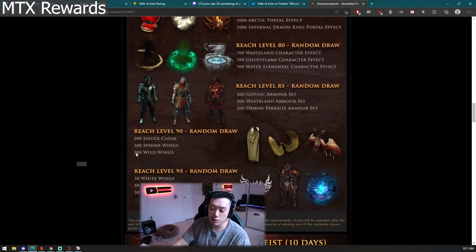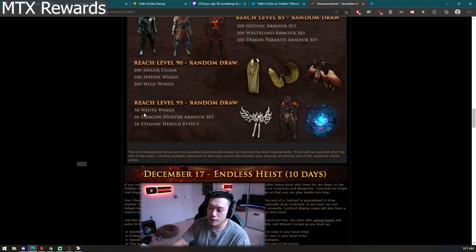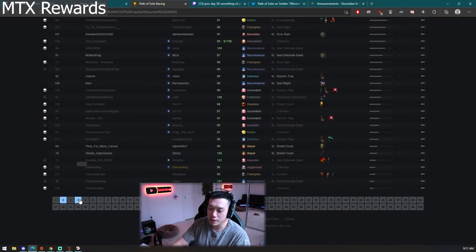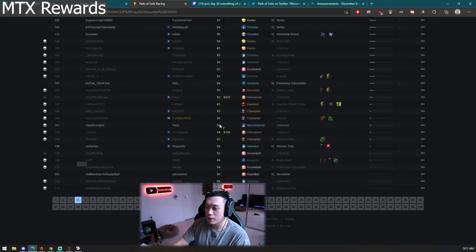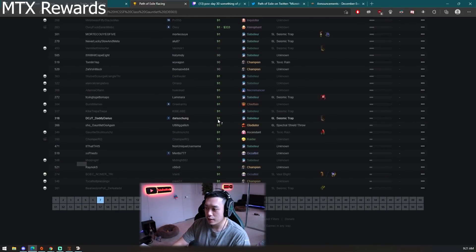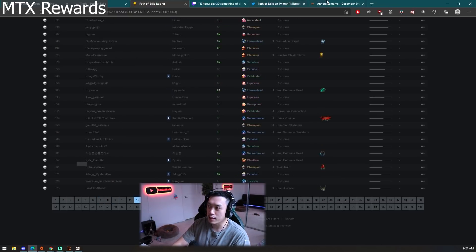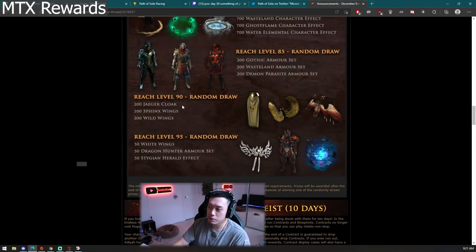Each reward tier is a separate drawing, so you can win the Dragon Hunter reward and also win the Stygian reward. Since only around 60 people reached level 95, there's a large majority of people who win literally every single drawing — it's like an 80% chance to win. And for the level 90 bracket, there were probably around 400 people total across all pages.